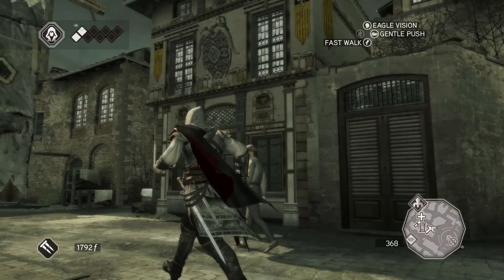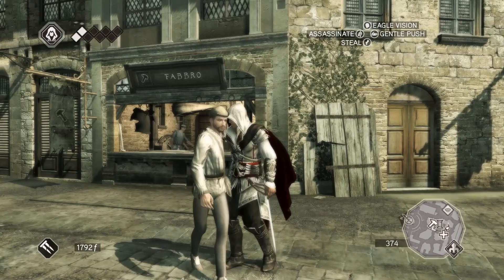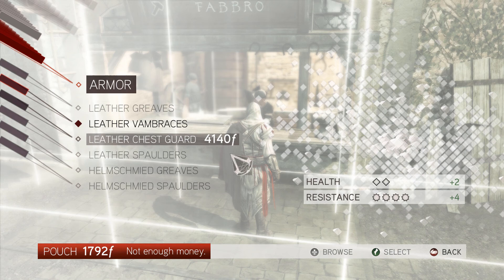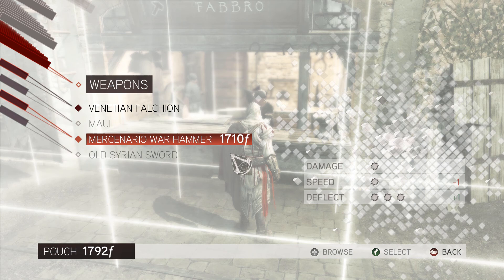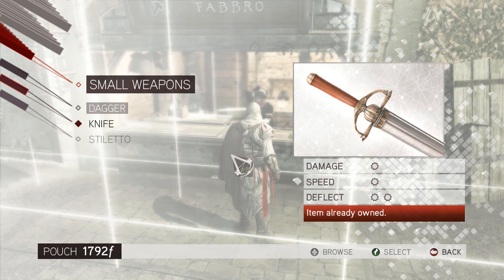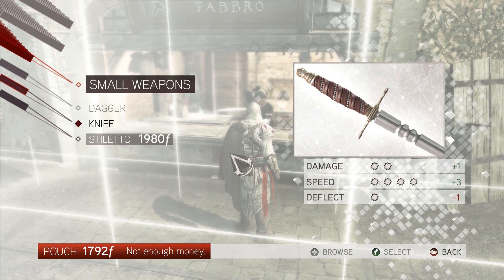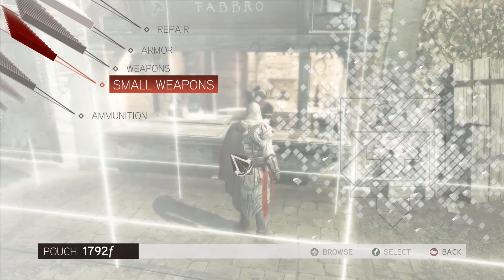Have you got anything decent that I can buy? I can buy some vambraces — why not. What about a decent dagger? Small weapons... I don't know, no difference between them. That's already owned. I just don't have enough money for that one, and I would like it because the speed is good. That's a really crap dagger I've got at the moment. I'm going to grab that one — it's quite good.